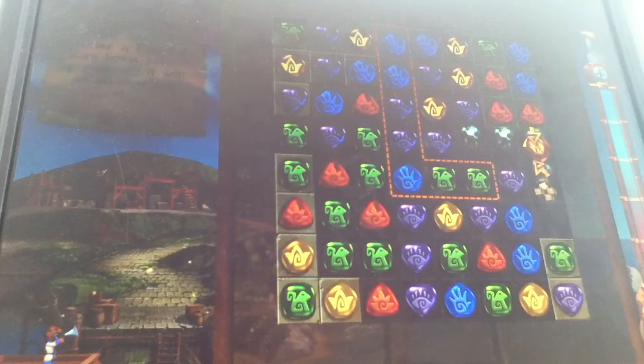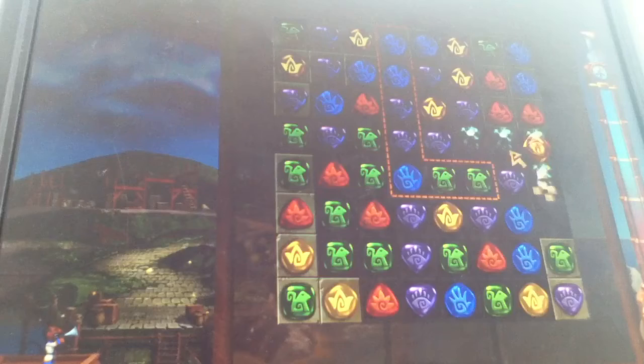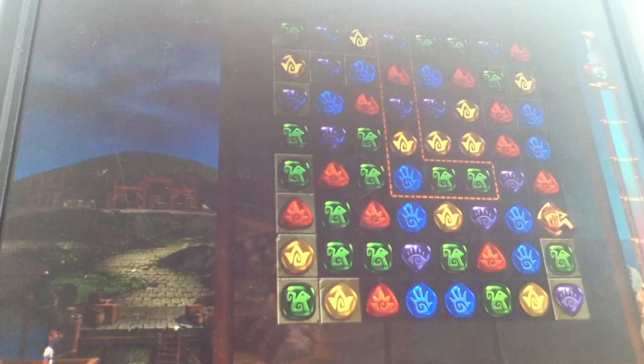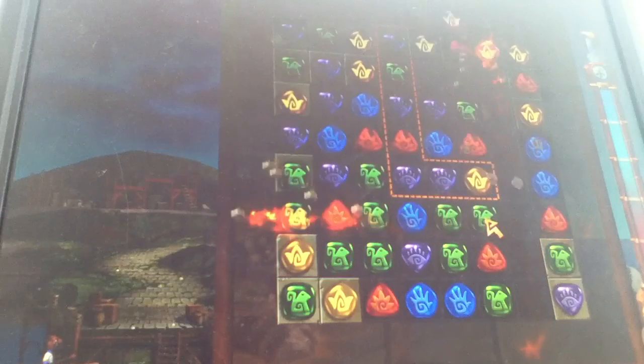That is a fireball. If you match five or more, it creates a fireball to earn points by destroying adjacent runes. What it actually does is it goes up, down, left, right — it goes in every direction except for diagonal.